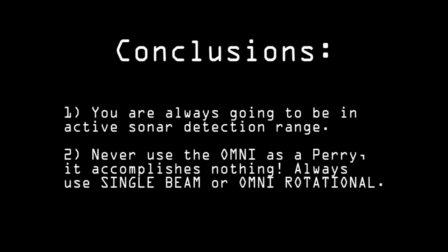Now for some quick conclusions. Number one: you are always going to be within active sonar detection range if you're trying to move in close to kill an enemy sub or frigate with torpedoes. So don't worry about it — it's just something you'll have to live with. If someone lights off a ping at you, a good response is probably just a snapshot down that bearing. Number two: when playing as a Perry — and probably as the Udaloy as well — never use the omni sonar. It accomplishes nothing; it's so weak and all it does is give away your position. Always use the omni rotational at a minimum, and definitely use the single beam — that ability to focus all that energy down a narrow range of the compass is a great thing to have at your disposal.